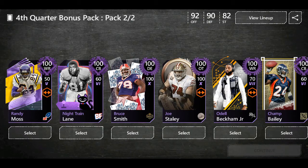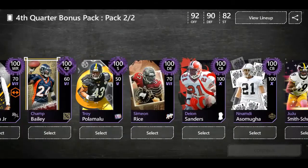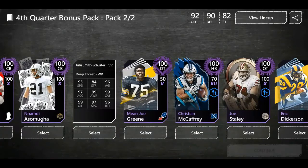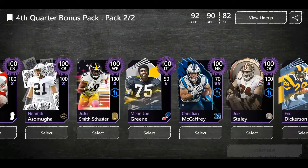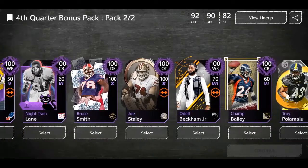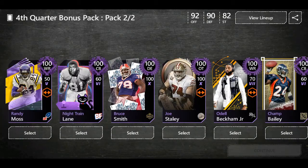It's kind of hard to choose — I want the Night Train Lane. Odell looks nice, Troy Polamalu also looks nice, Deion Sanders. JuJu would actually look nice too with 95 speed. You've got Christian McCaffrey with also 95 speed. I appreciate all these 100 overall racing cards but honestly it's garbage because I haven't played the game as much as I would like this year. I'm trying to get into Madden Mobile 21. So who do I pick?